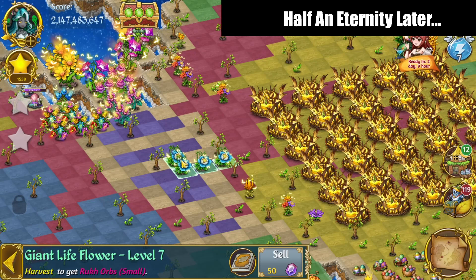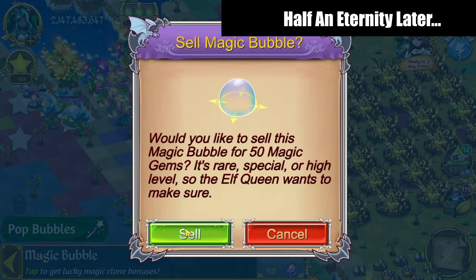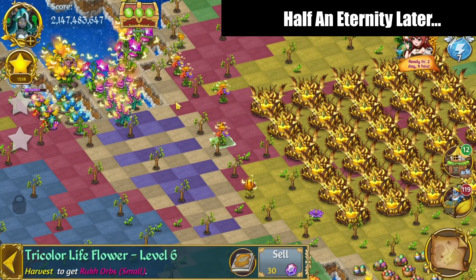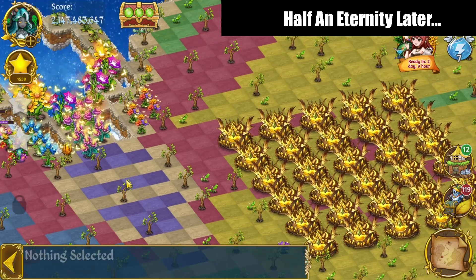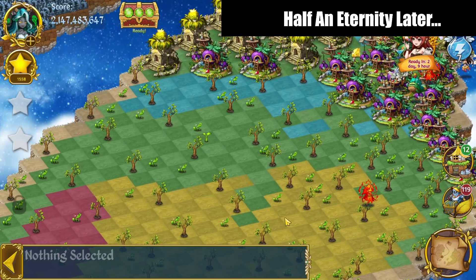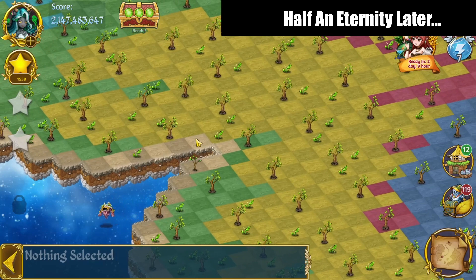Five-merge those giants, and I have a five-merge of the colorful ancients. Get rid of that dimensional jar as well. Bring these over and up — just organizing a little bit. I've got four of the tricolors now sat there. Get rid of the seed, move the shiny flower up, have a quick look around, and I will pause my recording so that you're not sitting here watching me watch paint dry while I wait for these to spawn out.